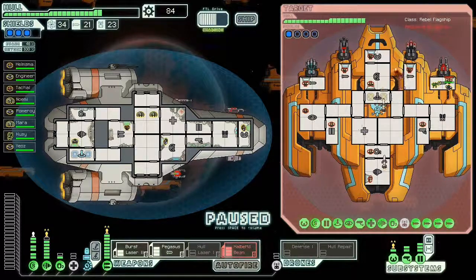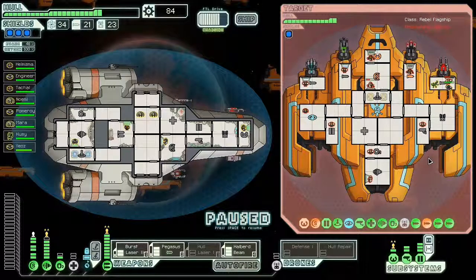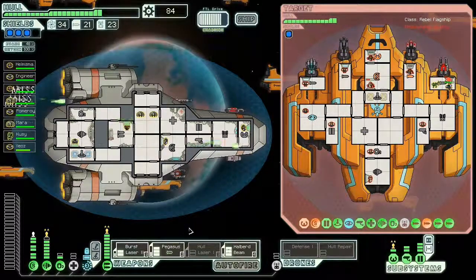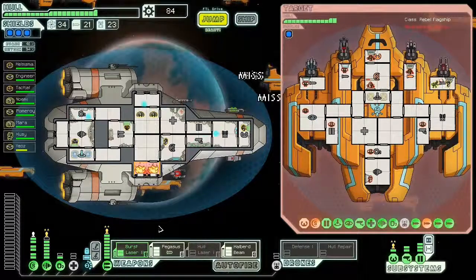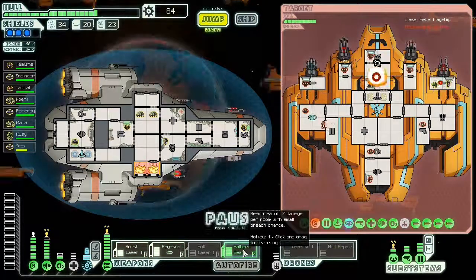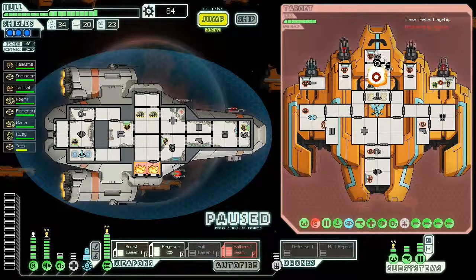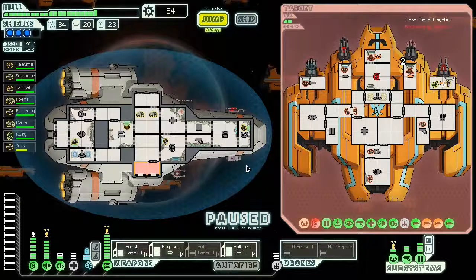I get some hits on the shields. These guys are going to fight and blow up his weapon — that's awesome. We took a hit there. Burst lasers are charged up — Pegasus fires, and the halberd beam fires in the same place. That kills the guy — awesome. The crew over there took some damage fighting, but they've almost destroyed that weapon. Once that weapon is down it won't be able to fire at me, which is great.